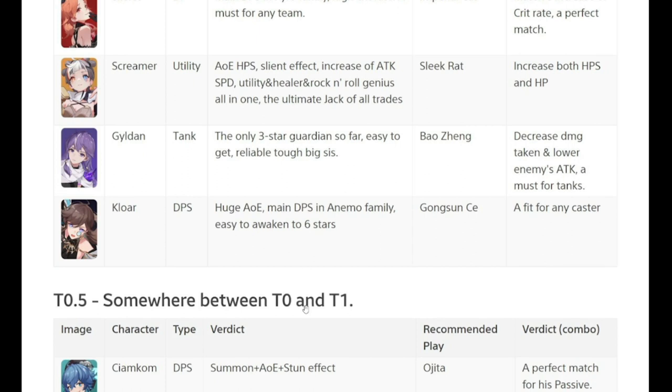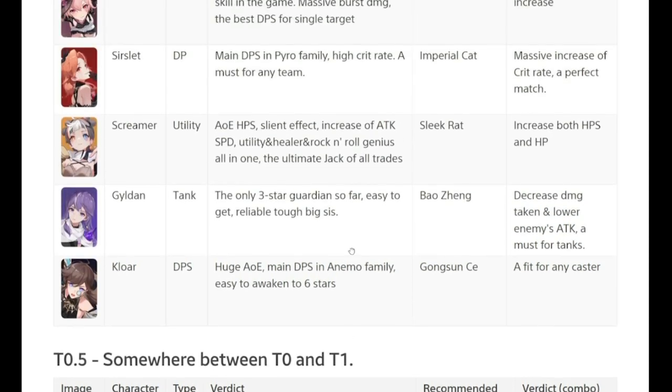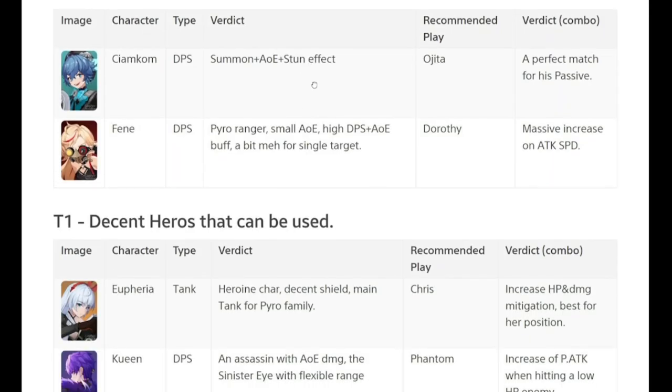Somewhere between Tier Zero and Tier One, you have Tier 0.5. Siamcom — I wasn't able to use her — and Fennie as well. Fennie is a pyro ranger with small AOE but high DPS plus AOE buff. For Siamcom, it's a summon plus E plus stun effect. In whichever case, there are a lot of DPS choices here from Tier Zero to Tier 0.5.